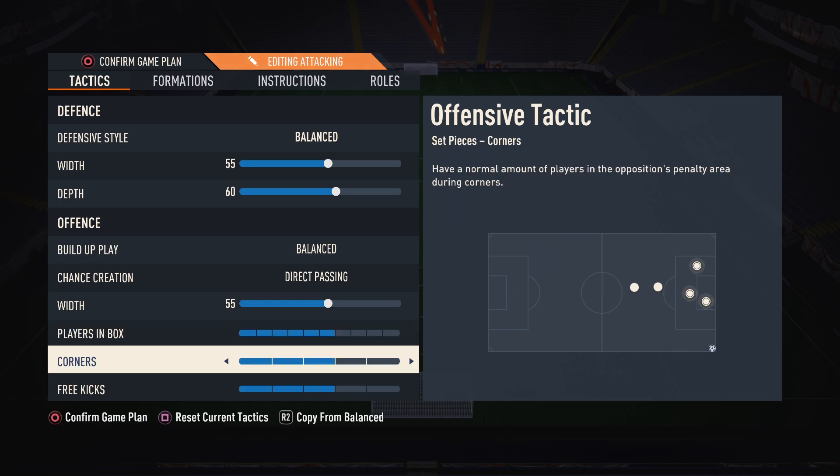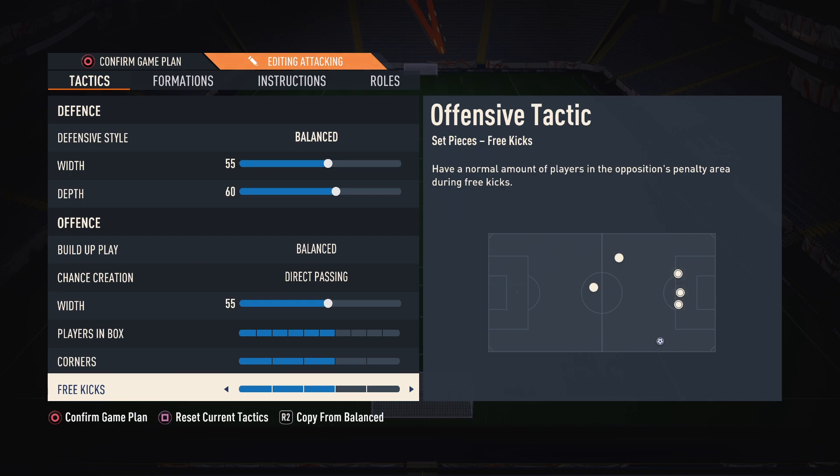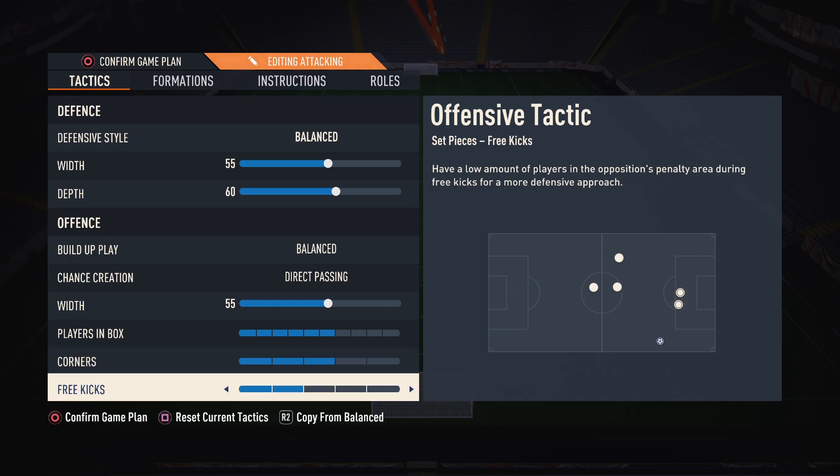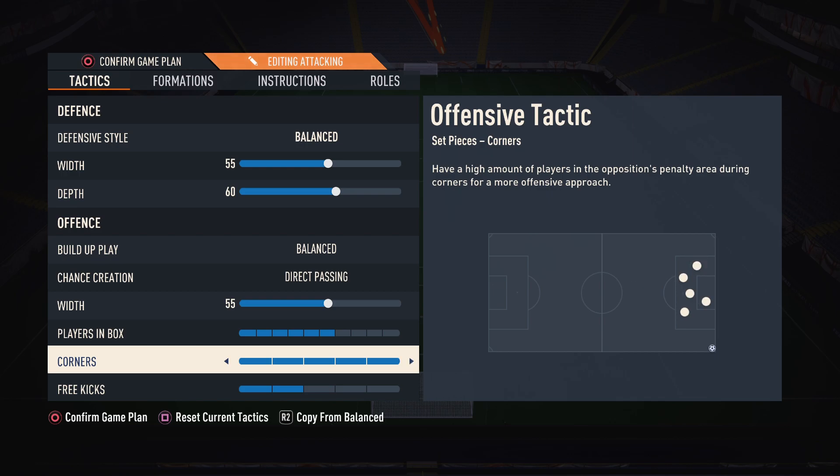Corners I set to three, free kicks to two because I shoot my free kicks with Messi, who has good free kicks, so you don't need many players up for those. For corners, I prefer the box to be a bit more crowded because I can actually score from corners. For free kicks, I never cross it in, so having it on four or five is too dangerous for a counter-attack — three is reasonable.